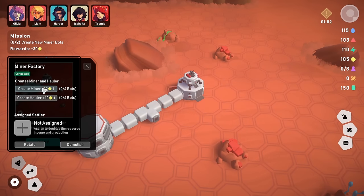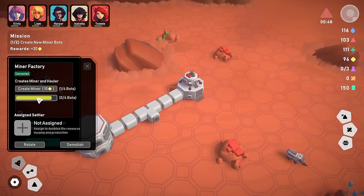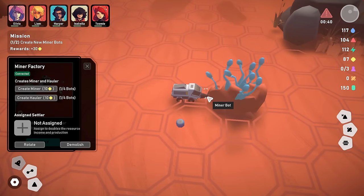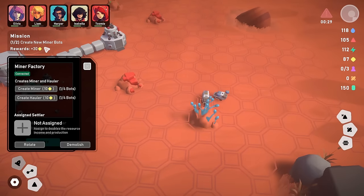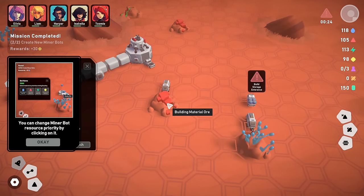We now have a little miner and a little hauler — little teeny tiny drone-type things. Oh, it's a little vehicle with a drill on the front! That's wonderful. It's mined some of the life support material and the little hauler bot is picking it up. We create two of each so they can go around and do some mining. We can also change the mining resource priority by clicking on it.